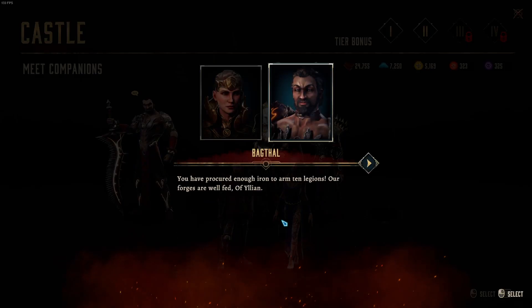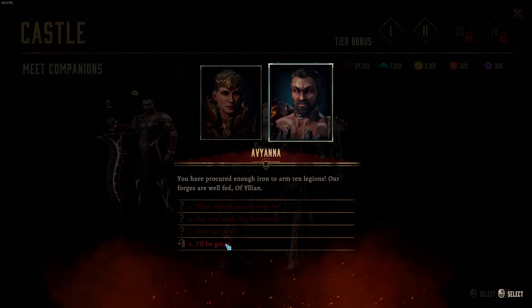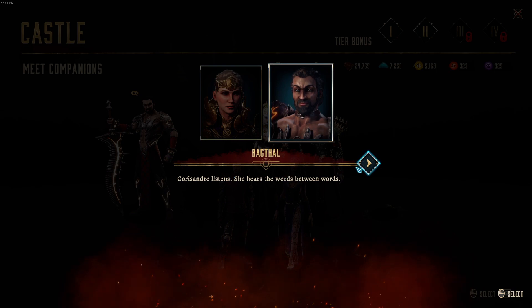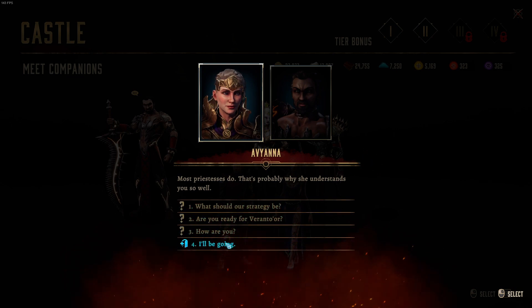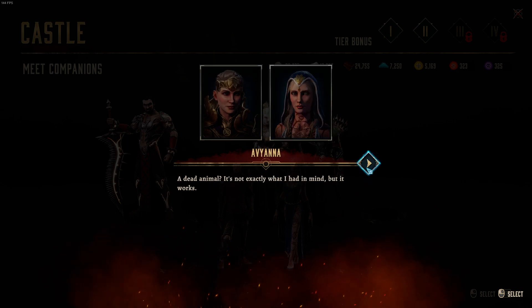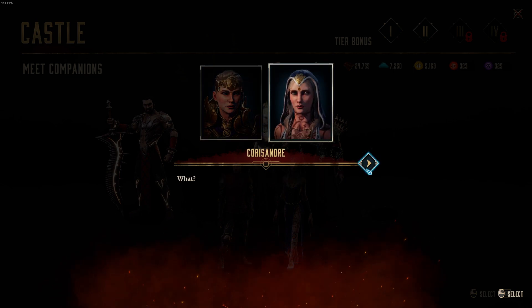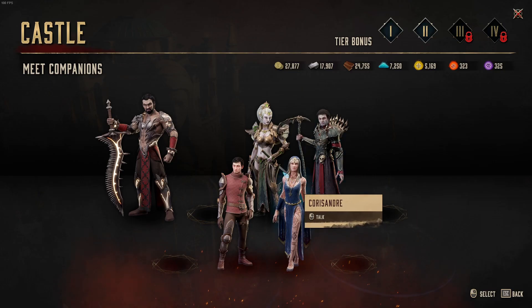He's got more: 'You have procured enough iron to arm ten legions. Our forges are well fed in Ilion.' Coruscant: 'Bagthal did the strangest thing — he left a dead animal at my door with a note. His handwriting's not the best, but I think it was a love letter.' A dead animal — not exactly what I had in mind, but it works. Alright, that's everybody.